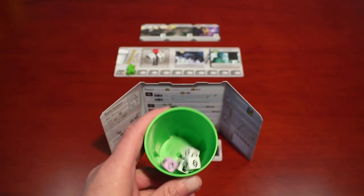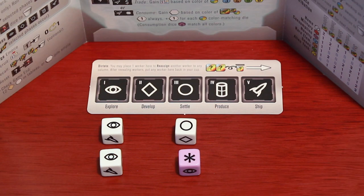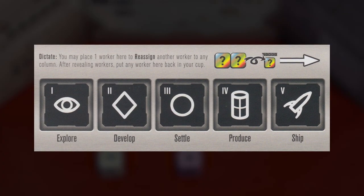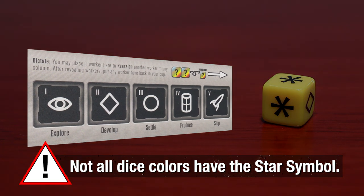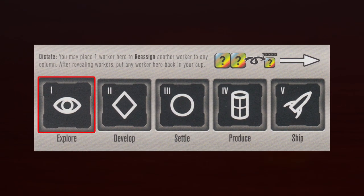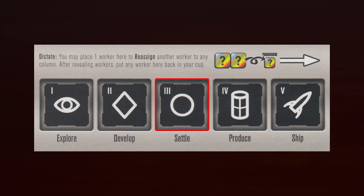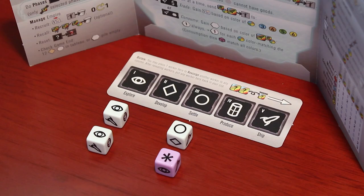In the Roll step, each player simultaneously rolls the dice in their dice cup secretly behind their player screen. Then they grab each die and organize them according to the symbol it rolled on. There are five spaces on the phase strip, each with a unique symbol. These same symbols are on each side of the dice, with the sixth side having a star symbol. The eye symbol is the first phase, explore. The diamond symbol is the second phase, develop. The circle symbol is the third phase, settle. The good symbol is the fourth phase, produce. The rocket ship symbol is the fifth phase, ship. The star symbol means wild, or any phase. Players will organize their rolled dice by placing them below each matching symbol on their phase strip.